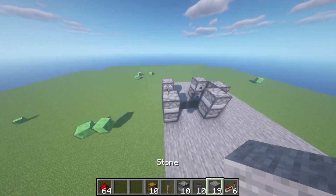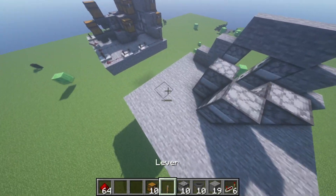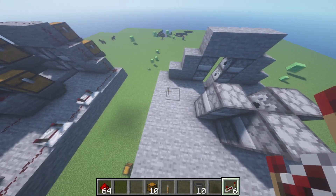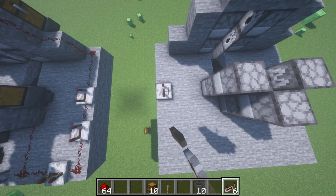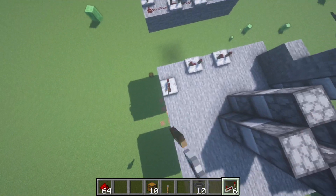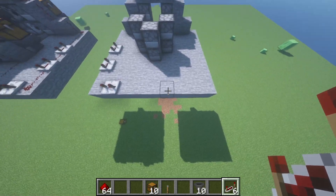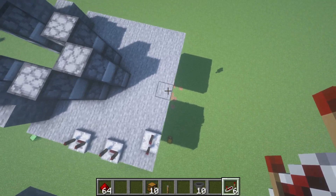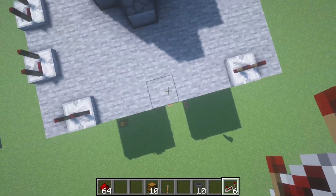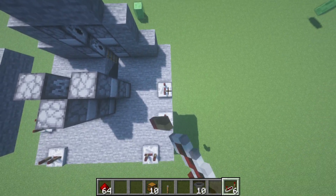Now for the redstone portion, which has quite a bit going on. You want to place your six repeaters. On the fourth block place a repeater with three clicks, then one on the second block with three clicks. Then two clicks on the next. Do the same on this side: two clicks on one, three clicks on the next, three clicks on the last.